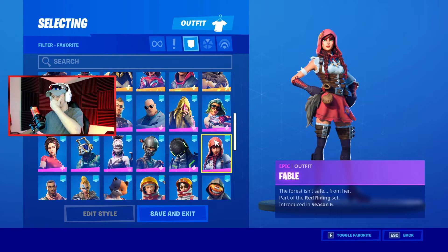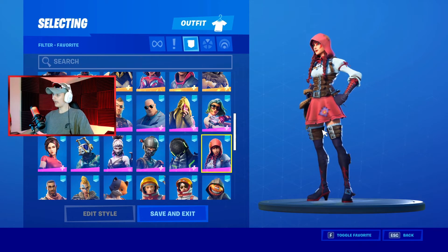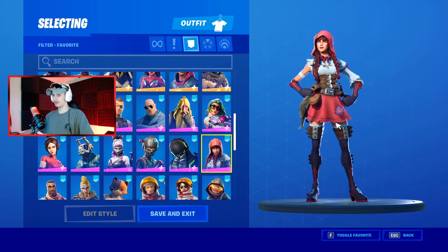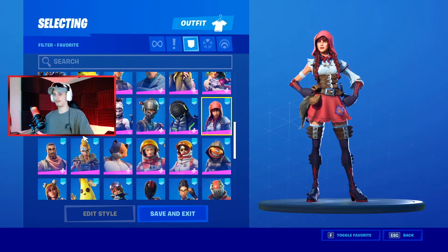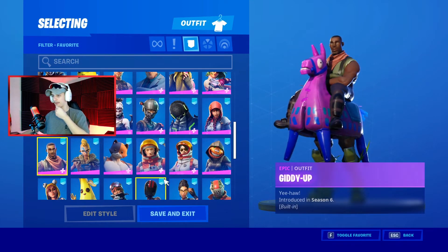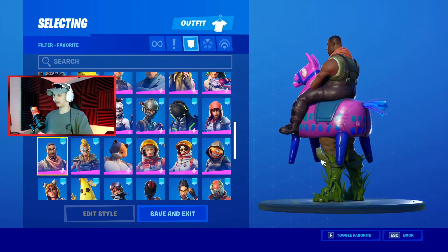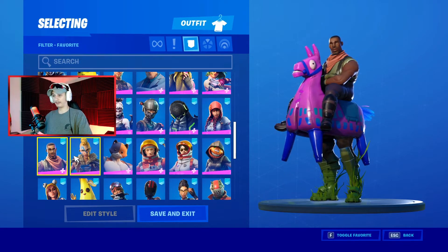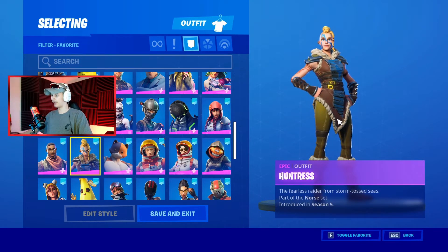We have the Fable from season six — oh my god, I love this skin. Red Riding Hood right here, very Halloween-ish. I'll rock this during Halloween all the time. Now the Giddy Up — this one has a built-in emote, but the skin is just hideous. I don't know why anybody would rock that, I really don't get it.